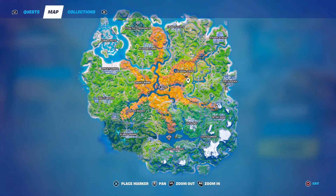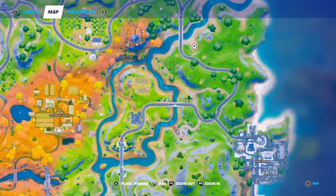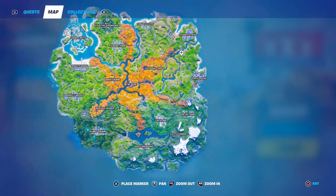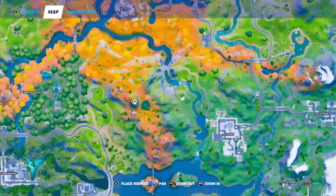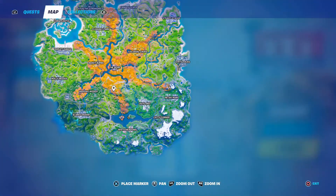There are some south of Colossal Crops, kind of in the grassy area next to a small hill. And then there's another area you can go to find some eggs just south of Steamy Stacks — there's a fork in the river, so just go east of that a little bit, up on the hill, and around that area is where you're going to find some more eggs. I like going to Primal Pond anyway, because there's so many bones there and you can talk to Cluck.